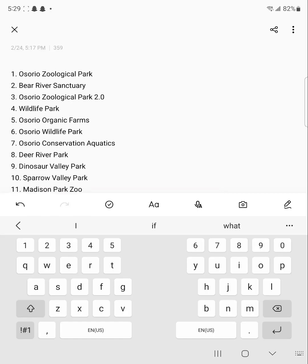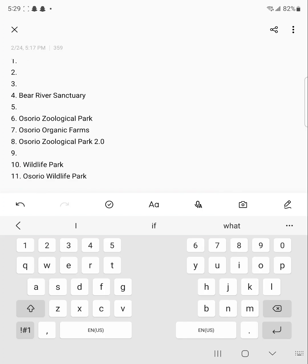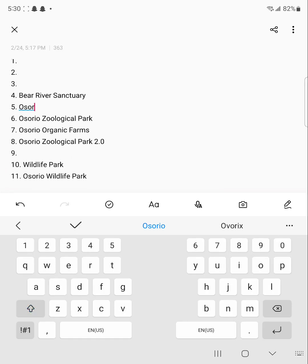And next up is Osorio Conservation Aquatics — this was a good one. It wasn't the best design for an aquarium because I was still used to building the way I did in A Surio Zoological Park, but it was a solid zoo. It wasn't the best aquarium I've ever made — I had others, but I lost them due to difficulties and accidental deletions because my Minecraft is a pain. Still, this is a good one so I'll put it in fifth place.